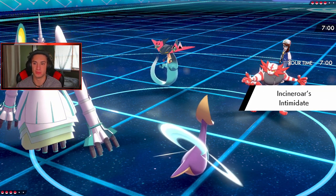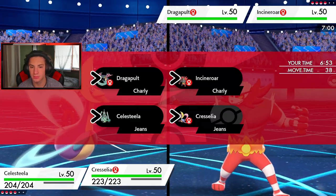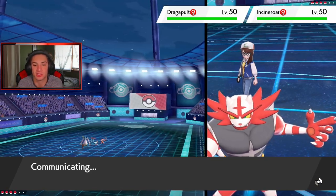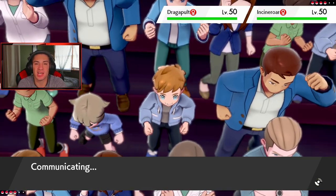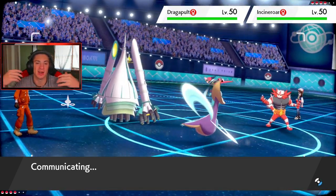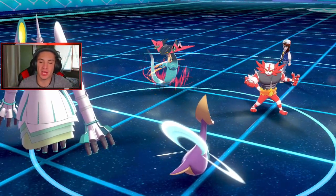I drop a Meteor Beam right off the rip on the Incineroar slot and go for Trick Room. He's going to Fake Out one of us — hopefully Cresselia — but I'm still going for it. If not, we have Koko and Garchomp in the back. Helping Hand coming on here gives a boost. Incineroar does not Protect — we're getting the hit! He guards, yes! Meteor Beam pops on the right side, we get the plus one special attack boost, and now I'm going to Dynamax after this.